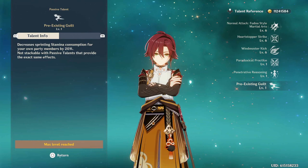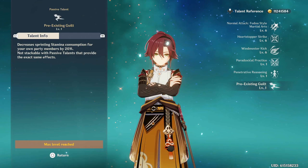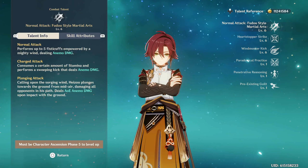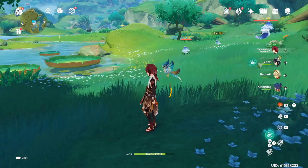The third passive talent just decreases sprinting stamina consumption for party members by 20% — not stackable with similar passives. For talent priority, level your skill first since that's where most of your damage comes from, then your normal attacks, and then your burst.